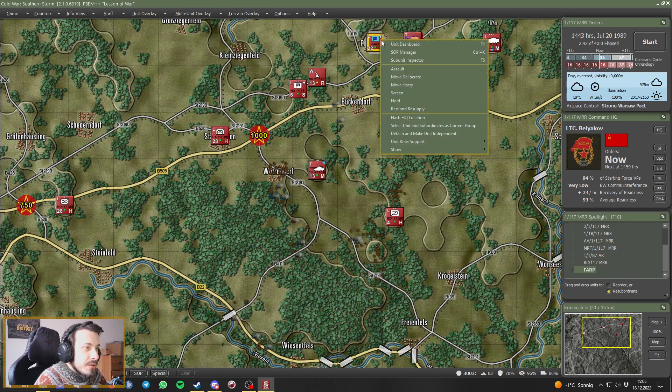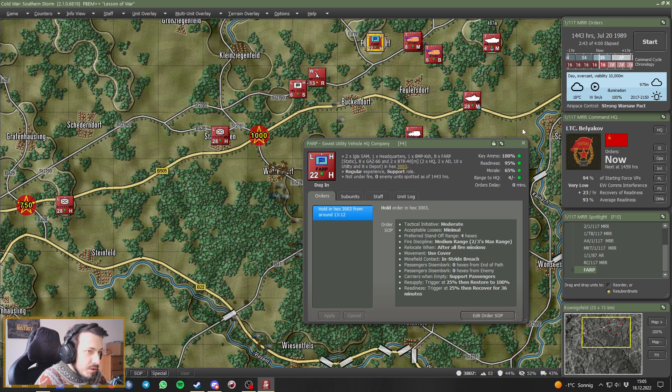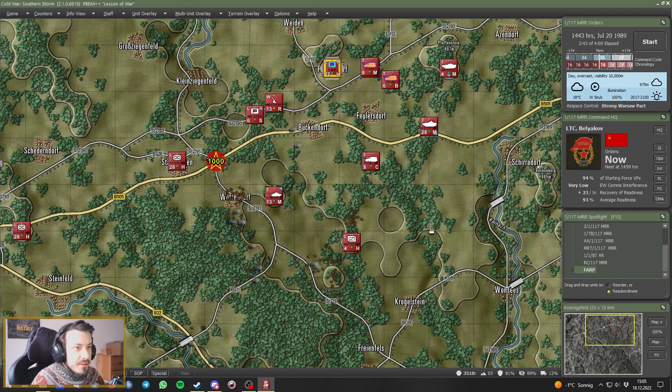Let's test that with the forward air resupply point, since they don't need to do anything right now. They are supposed to support, but apparently changing the SOP does not change the dug-in status. Perfect — good to know.